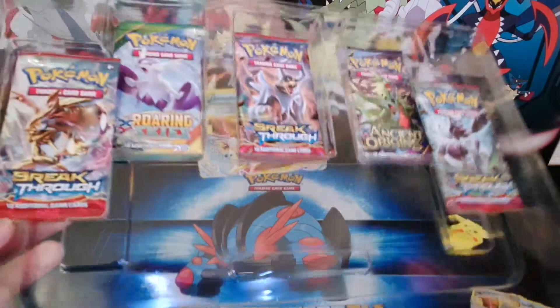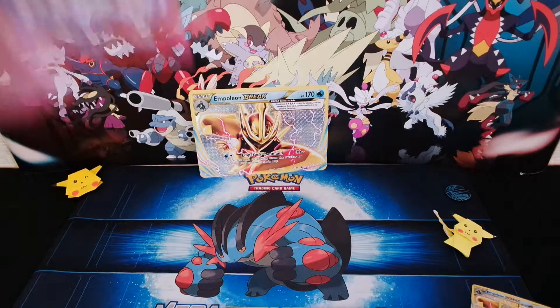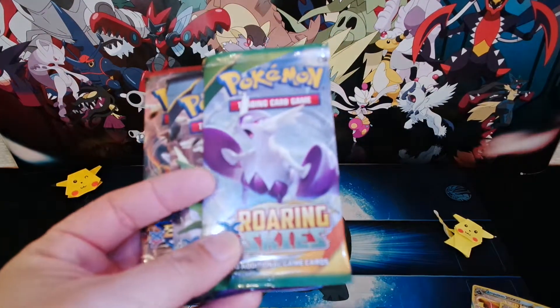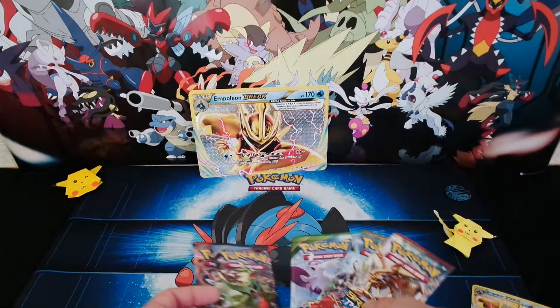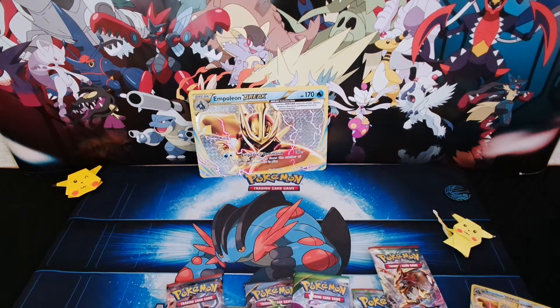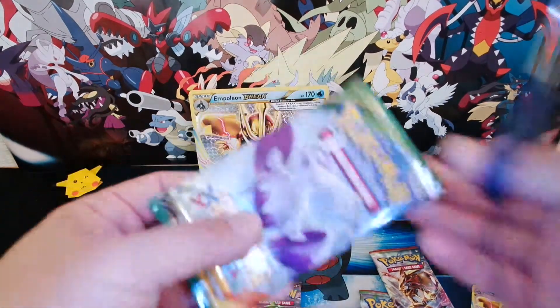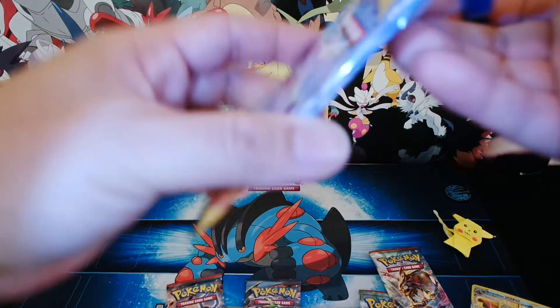And of course I'll set those aside and take the booster packs out. We have a Breakthrough, Ancient Origins, Roaring Skies, and three Breakthrough cards total. Let's get our trusty scissors and open the cards up. We'll start with the Roaring Skies. I hope I get good pulls out of this, but if not, it's okay because we already have three great promo cards.